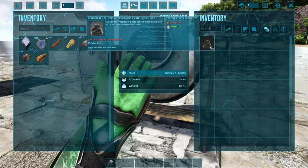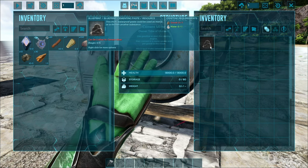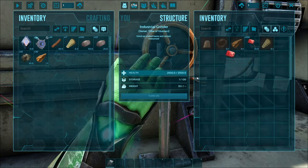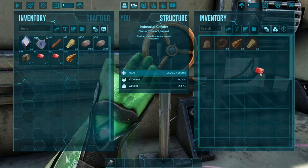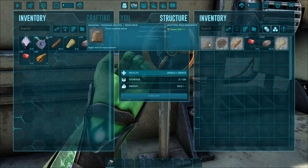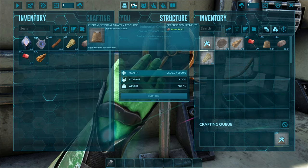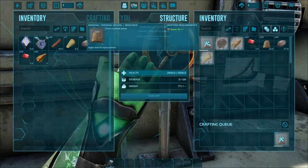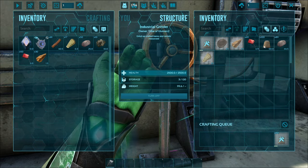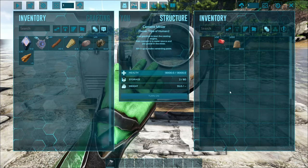Once it's irrigated you'll be able to craft cementing paste on it. This requires gravel — an extra resource added for this mod — and you'll also need gasoline to run it. I grabbed some stone, split off some gasoline, put about 100 stone in the grinder, turned it on, and converted stone to gravel. It's one stone per 10 gravel, so we'll let it run until we get about 100 gravel.